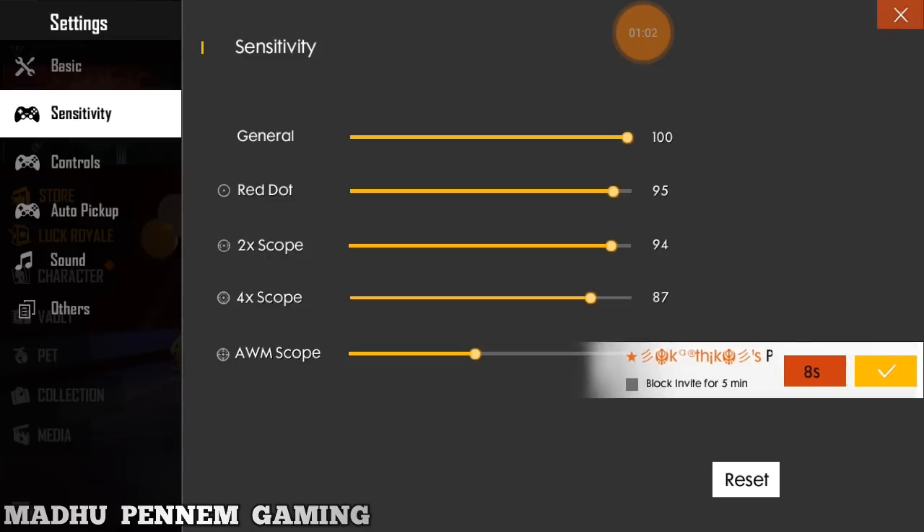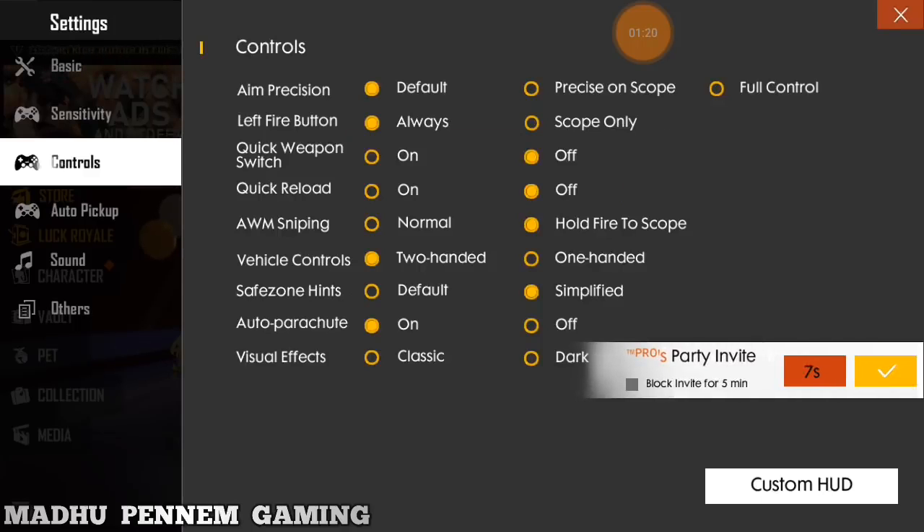We go to the lower end, just around 0. For the sensitivity values: like 1-finger Red Dart 95, Viscope 94, 4x scope. For more settings on mobile you will have to watch Controls.